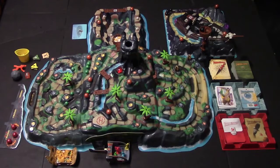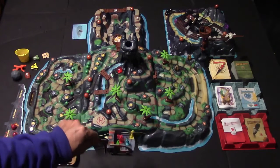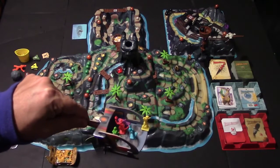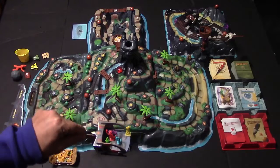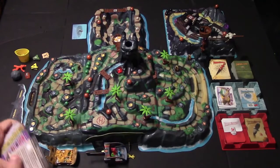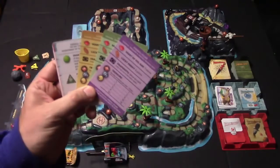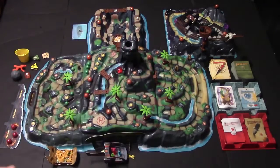The object of this game is to get the most amount of points, and there are several different ways to do that. One way is by collecting treasures, another is by collecting snapshots, and we'll go over all of that. At the very beginning of the game, you're going to choose one of these five adventurers to be, place them in the little helicopter, and get a reference card that matches your character's color to refer to throughout the game.